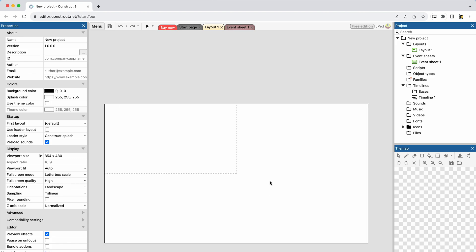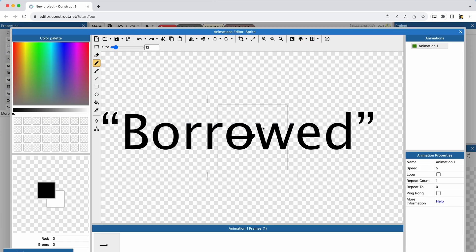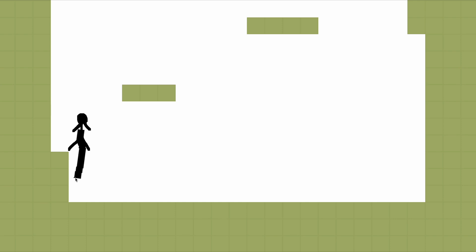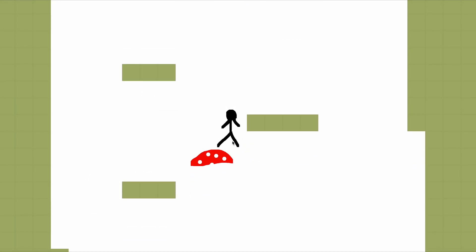First, I started by making a basic setup for this game. I borrowed a little bit of code from a golf demo and in almost no time at all, I had a jumping player. This already felt super good and I felt confident moving on with this game. I added a bouncy mushroom and a moving platform that works most of the time — we'll just say that.